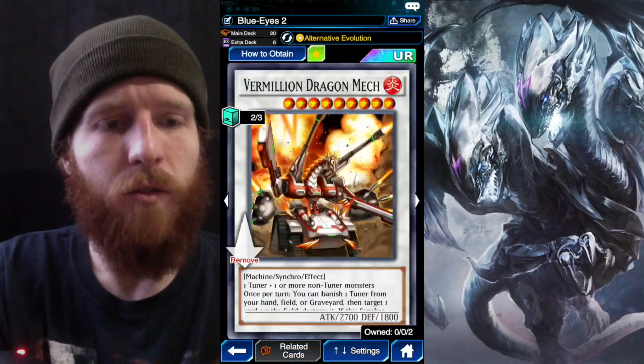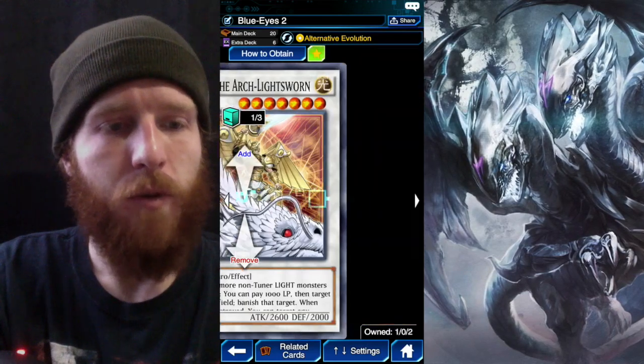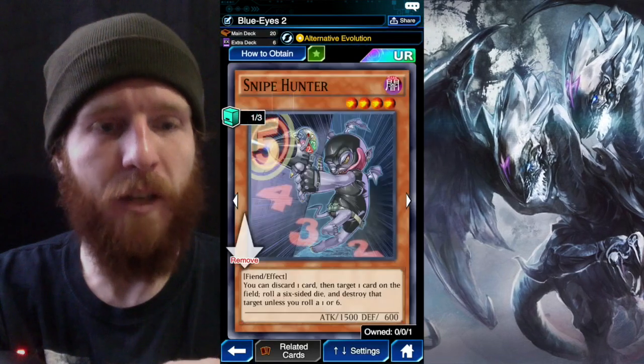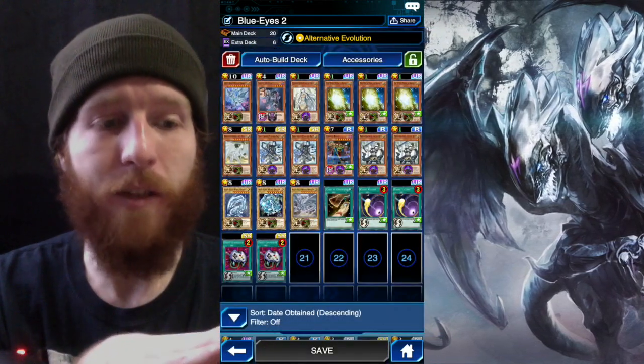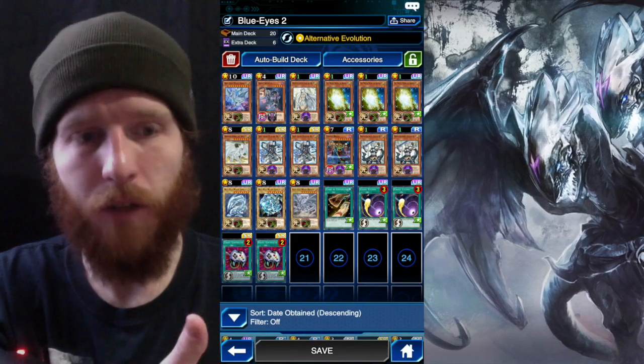In the extra deck we got Spirit Dragon, two Vermillion Dragon Mechs, Spark Dragon, Michael the Arch-Lightsworn, and Rosemary. Rosemary's in there pretty much only for Snipe Hunter, so that I have an option just in case I have a Snipe Hunter on the field and I want to get rid of him.